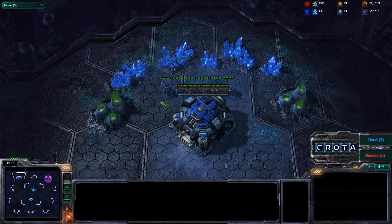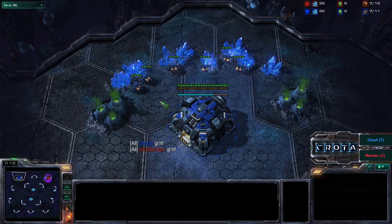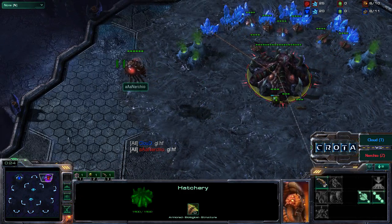Hello everyone and welcome to game 4 in this series between Cloud and Nurchio. Nurchio spawning as the Red Zerg, Cloud spawning as the Blue Terran, with Cloud spawning on the top left hand side of Shakura's Plateau. Meanwhile, Nurchio spawning on the top right hand side of Shakura's Plateau.